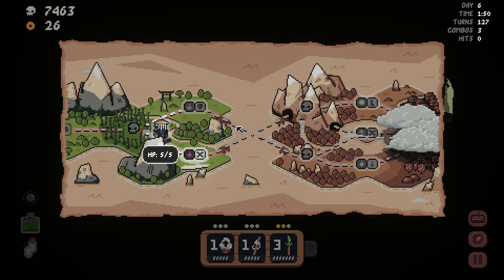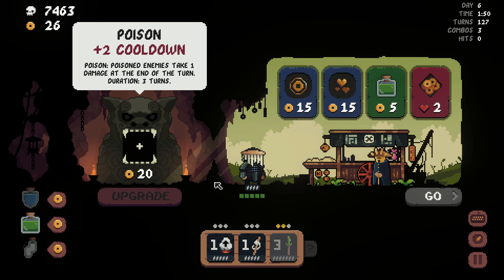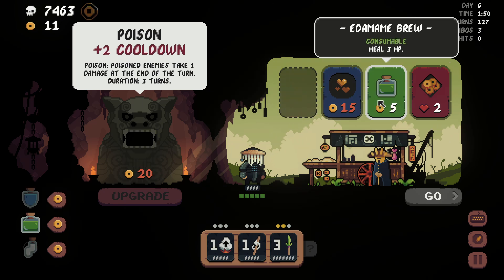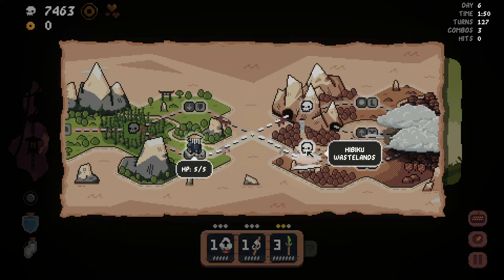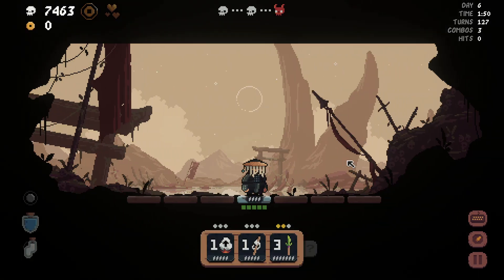And we'll go combo shop. I don't know where I want to go after that — more poison would be nice. Combos give money. I'm just going to play in the long run. I kind of want this. I'm going to sell health to get it — it seems like a bad idea, but it could work out for us. I'm going to go here and debate if we're going to go for another combo shop or not.